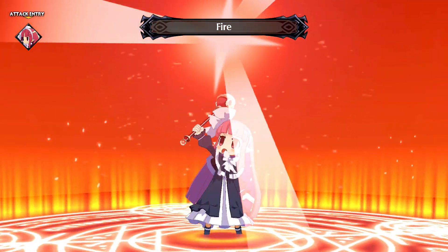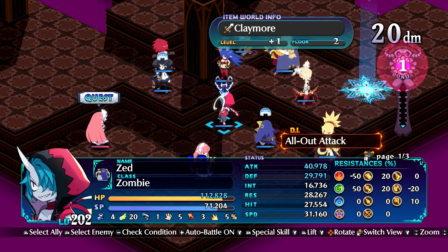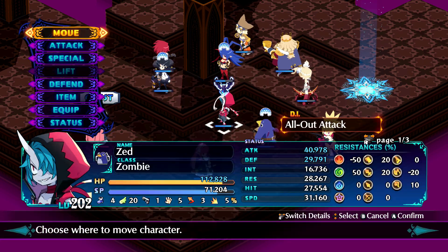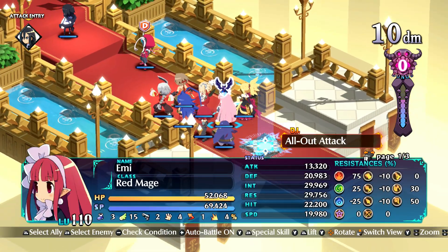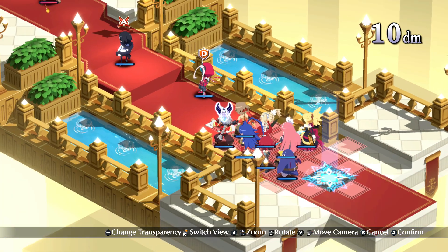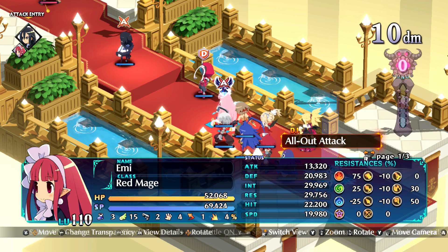Speaking of combat, I do wish these stages were larger. I'm only three or four worlds deep into this game, so the stages could get larger or more complex, but sometimes it just feels like these stages aren't long enough to really satisfy me. When I get into a strategy RPG, I usually expect the stages to last around 20 to 30 minutes. In Disgaea 6, they might reach that time if you count conversations and preparation, but most stages have only taken me 10 to 15 minutes.